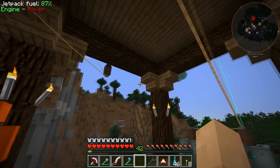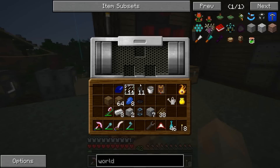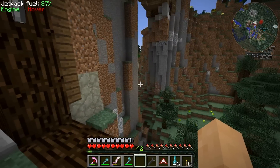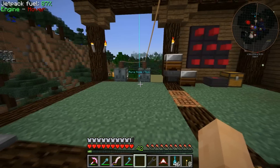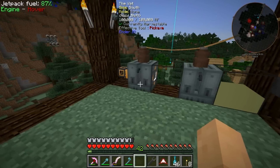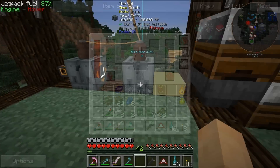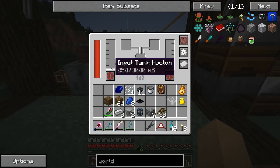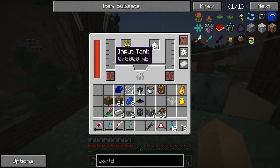Welcome back to another beautiful episode on FTB Infinity Expert Mode. Thank you so much for the support, and I'm sorry I'm away. I hope to keep up with the comments as much as I possibly can when I get onto Wi-Fi. As you can see, we got seven buckets of rocket fuel out of that. Not bad, and we still have some resources. We're pretty much out of hooch in here — we have 250 left, so not a bad conversion rate.